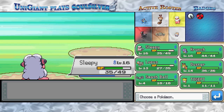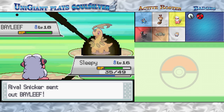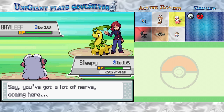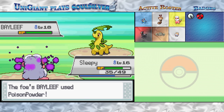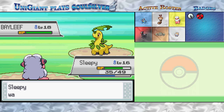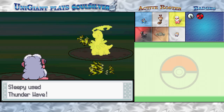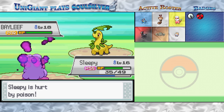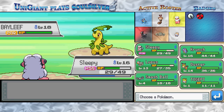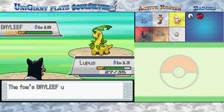His starter Pokémon has evolved as well — Chikorita has evolved into Bayleaf. Regardless of what starter you picked, the starter he picked will always be in its second form at this point. This thing is actually a defensive monster, which is why I wanted to make sure it was paralyzed first. It might have been a better idea to burn it, but I can't trust Lupus to get the burn on either Fire Fang or Ember, so I just wanted to cripple it somewhat before switching him in.